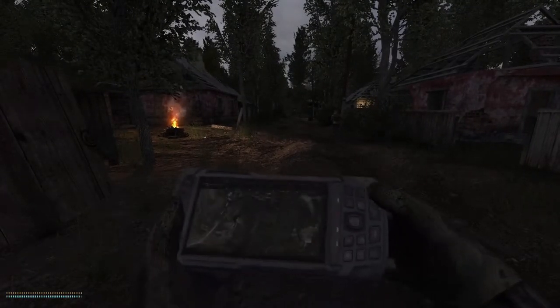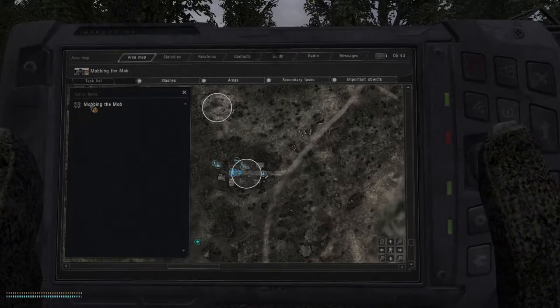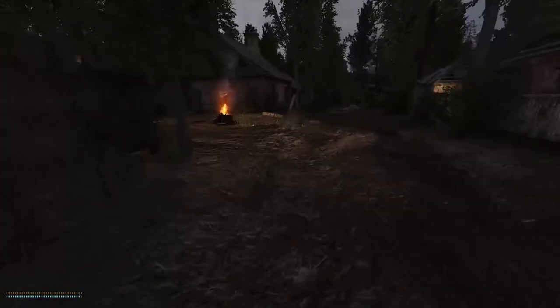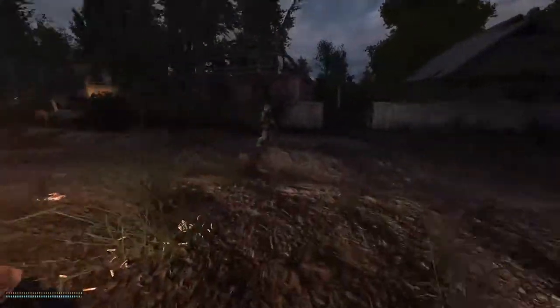From last episode we did have a task Sid gave us — to grab a bunch of bandit patches. We need to give him six faction patches from the bandits. I think we had four and got three, so that's kind of forced us to go hunting, which is cool. We can do that and should get some nice loot out of it too.